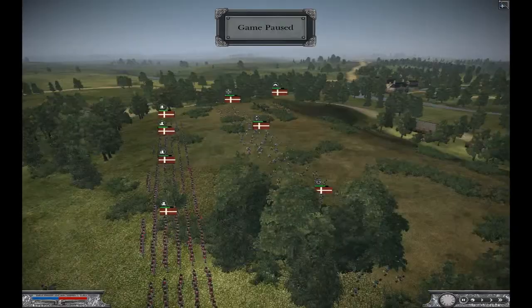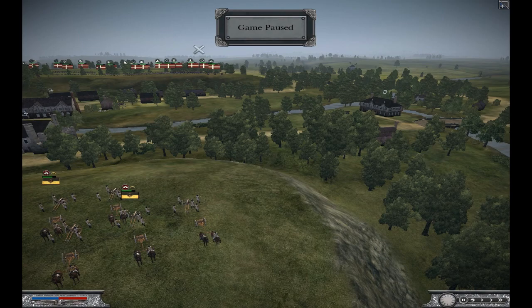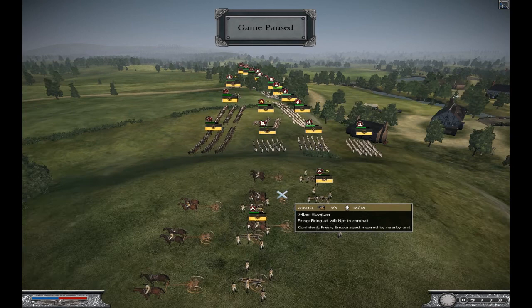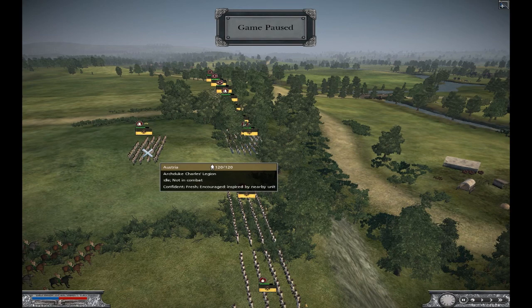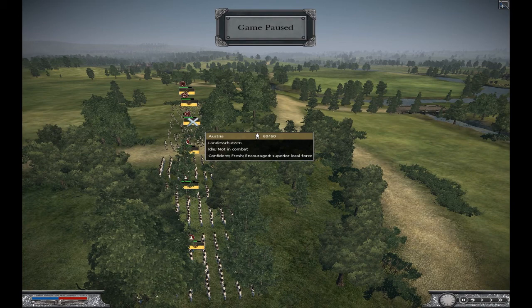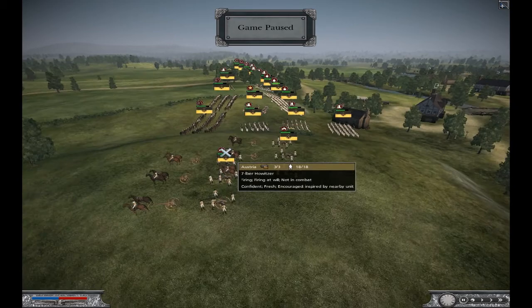My opponent has, from his right to left, he had two seven-pound howitzers. He had six German Fusiliers, an Archduke Charles Legion, Hungarian Fusiliers — he had four of those — plus three Landenschutzen. He also had two Hungarian Hussars, and he brought a general staff as well.